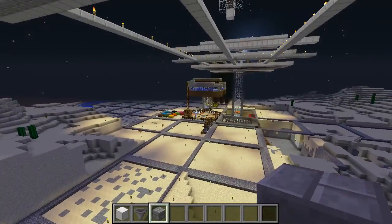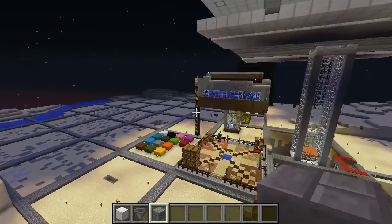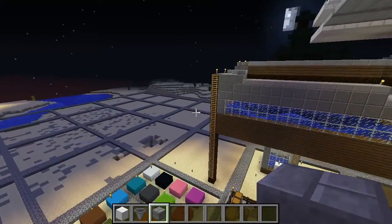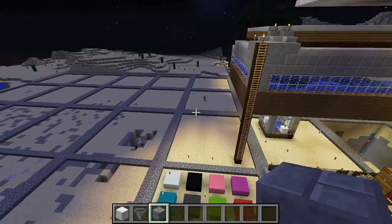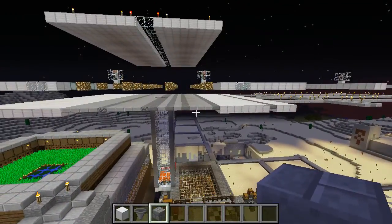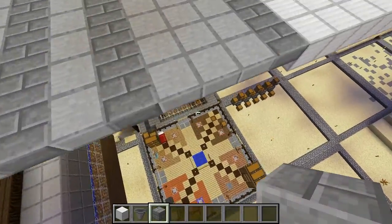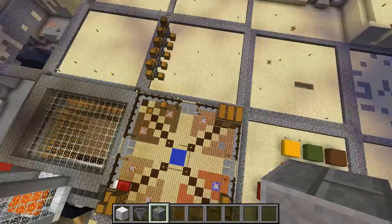I did end up with a villager that was selling books — he had a really nice one. Somehow he got out and I cased him in, but whenever I started building the Titan, he did his thing. So let's go ahead and show you guys what I got going on down here.